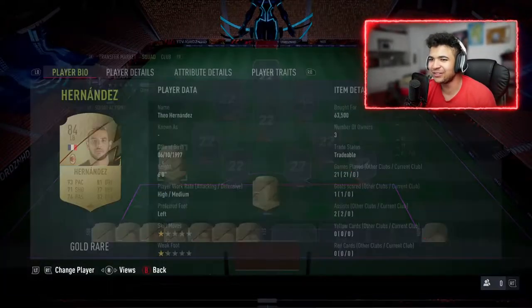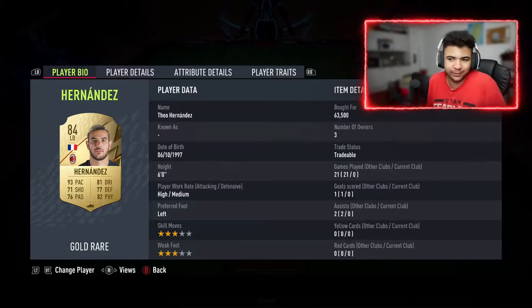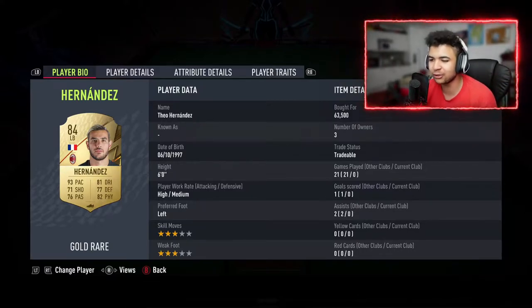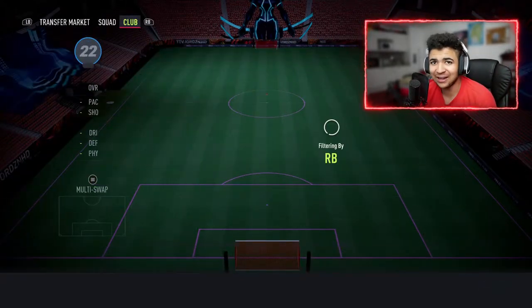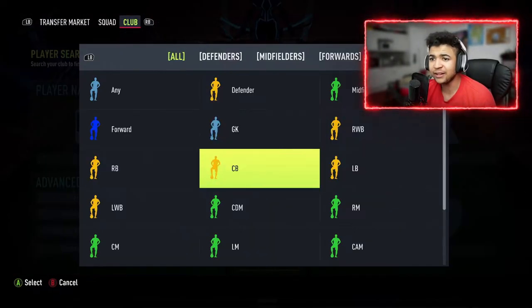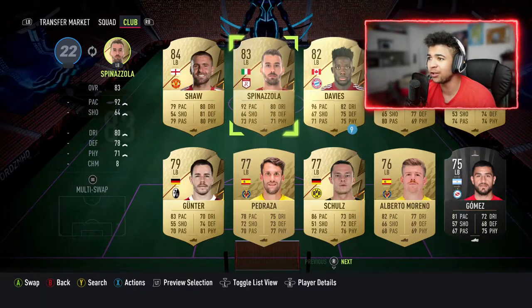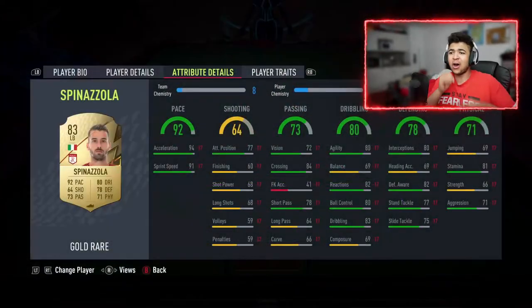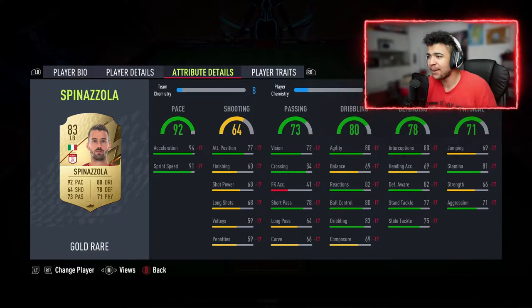At left back we're going to be putting my boy Duernan — I spent 63.5k for him. Three stars, high-medium, left footed, pace over everything. Then at right back I'll actually be playing another left back, and the reason being it's Spinazola with 92 pace. This card looks nuts.